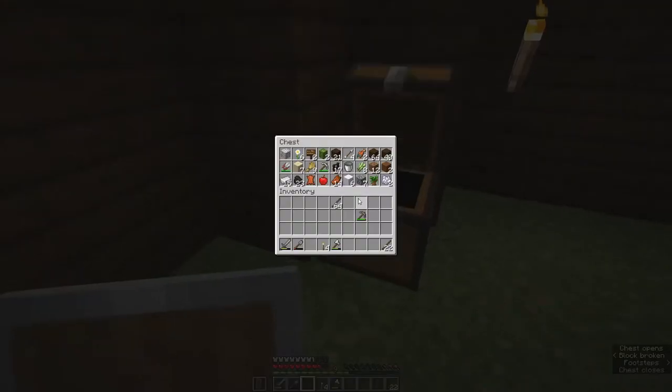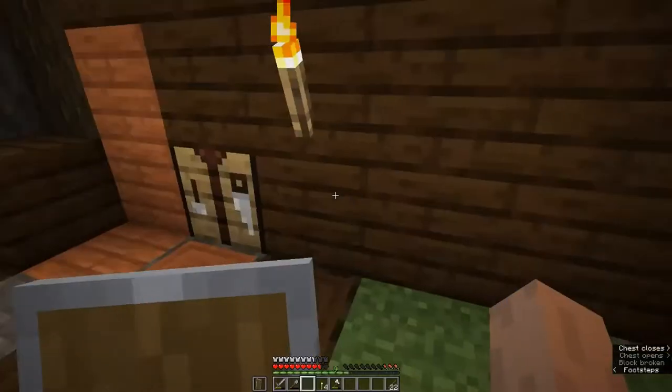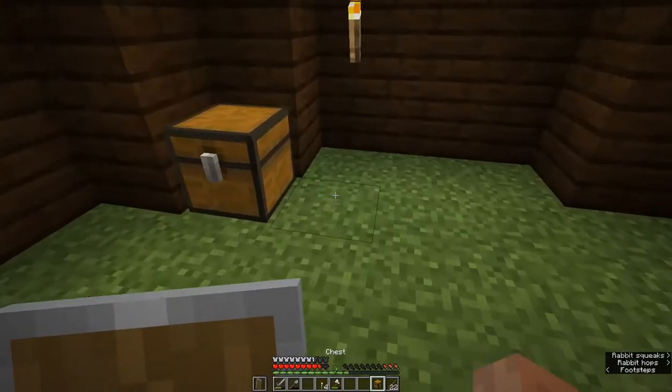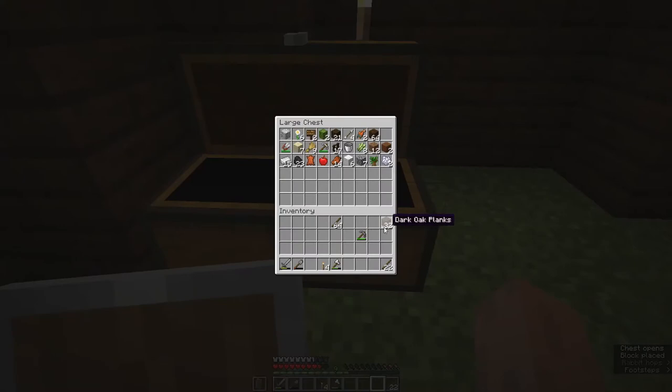It looks like we need just a little bit more space, so we'll go ahead and make a second chest and put it right there to expand that. We'll take our shovel — it's a stone shovel and it's about to break anyway — and we have enough iron, so we'll use an iron pick for this. We can always make another one if we die.